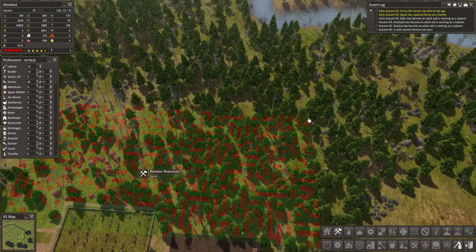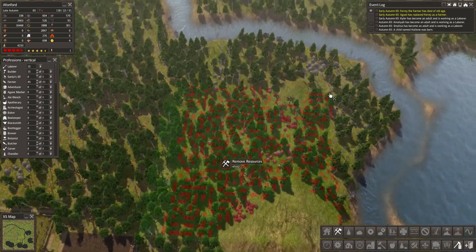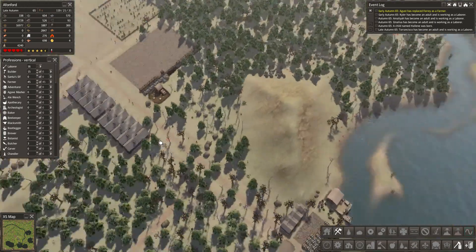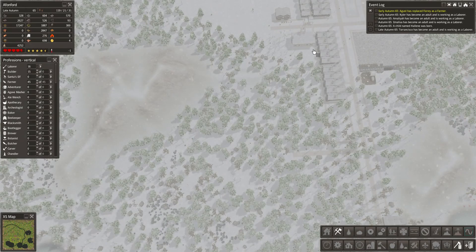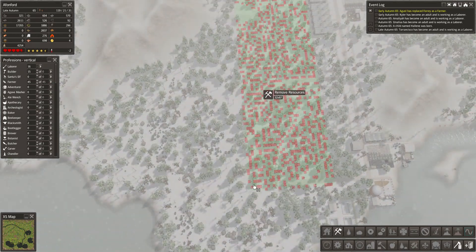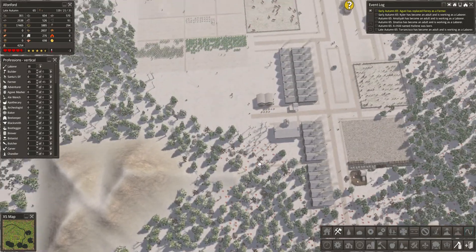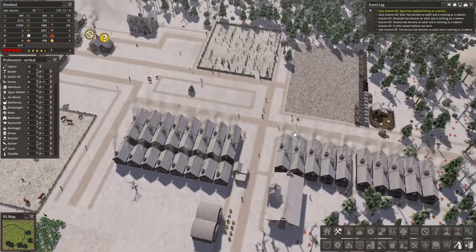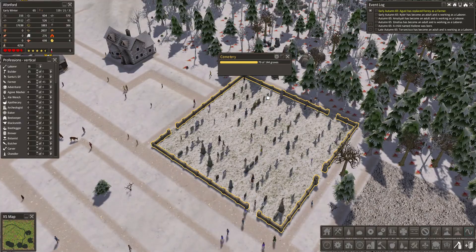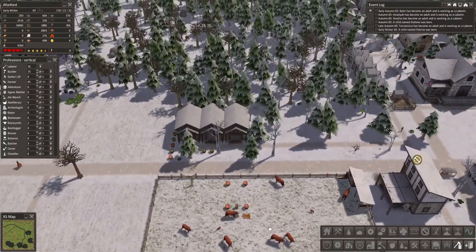I'd like resources removed in this area — basically all of that, please. We will put the trees back eventually, not to worry. It's just for now whilst I'm trying to plan things up and build things — that is why we need the removal of the resources. Some areas will end up with trees once again. We have a lot of food. I'm also going to see what else I can do, since we seem to be having problems with this.